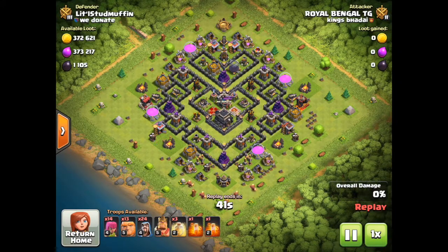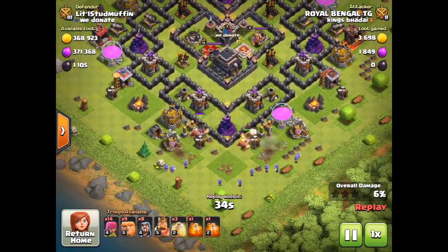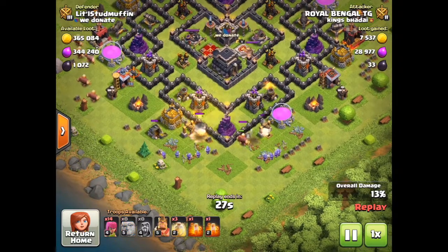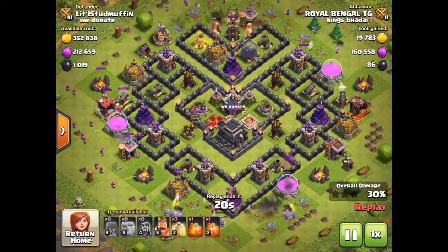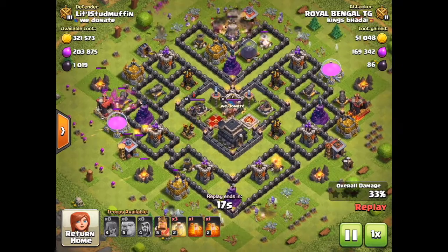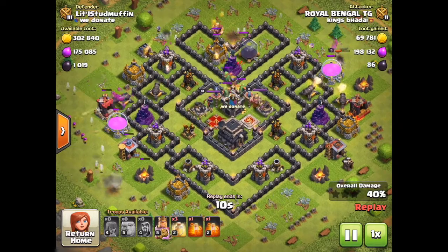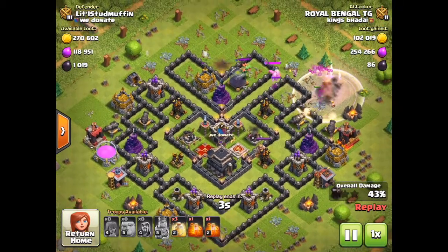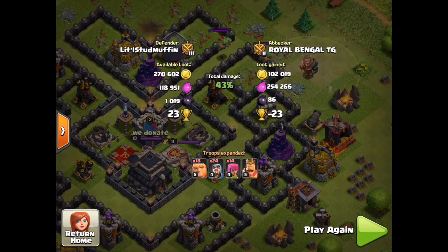This is Royal Bangle TG. He has low-level wizards, giants, archers, barbarians. My baby dragons come out from the clan castle — obviously my defense takes care of them real quick. Low-level troops, so low-level — only 43 percent.